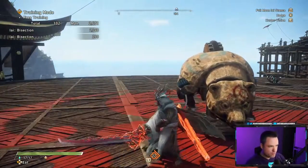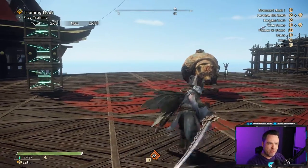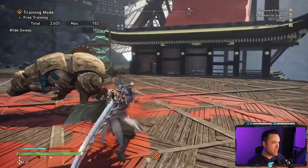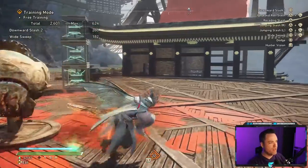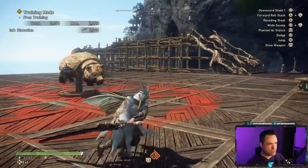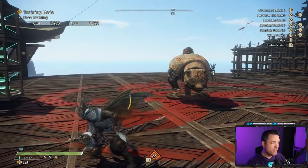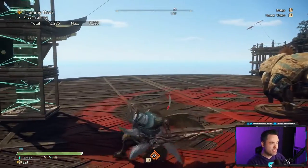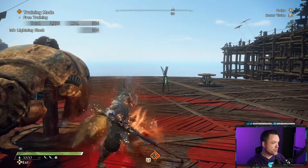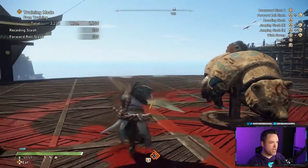As you get more comfortable holding the charge, managing your stamina, you get really nice options. Against harder monsters you may have to hit, dodge away, get behind a big attack, hit again, then wait for an opportunity and release. But if you're always charging and get comfortable doing so, you can move about the battlefield just as deftly as any other weapon and then release your big hits. If you get to really low stamina, just release — even a low-charge release is better than hitting recoil. You can then roll away with attack two, get some distance, charge again, and go back in.